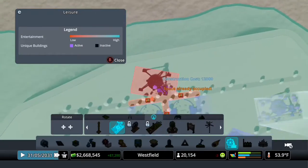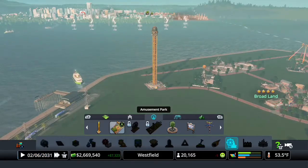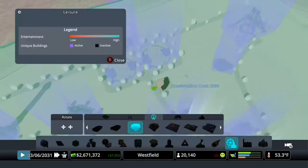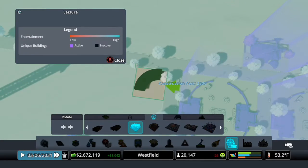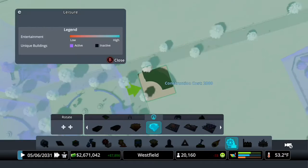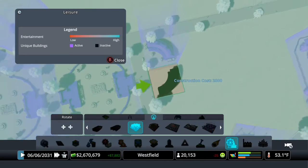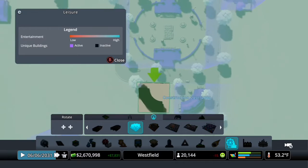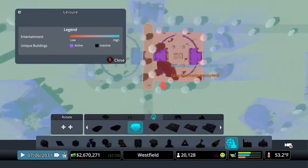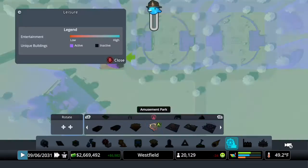You know, I said I wasn't going to be working on this — let's work on this. If we want to add entertainment, I guess the first logical step would be to spam game booths like this. Because although their entire idea is to be entertaining, so hopefully they should get that entertainment bonus that we need — the entertainment boost.